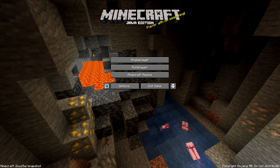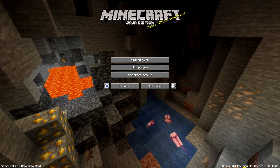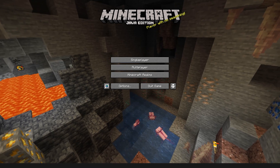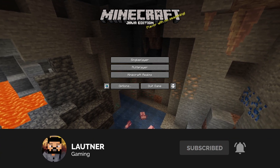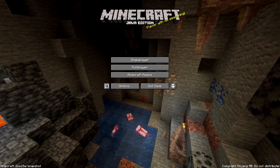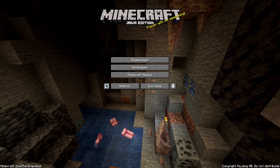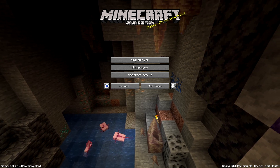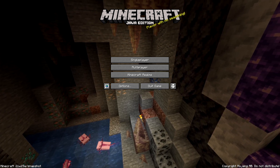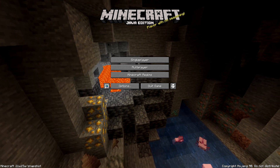Let's first go over the Caves and Cliffs world generation changes impacted by the recent announcement. World height has been switched back to 1.16 levels. Noise caves and aquifers have been switched off. Cave and ravine caverns have been returned to their old settings. Crack caverns have been switched off. Ore spawning has been returned to the 1.16 setup. Copper now generates between the bottom of the world and height 192, being most common around height 96. Tuff now generates in blobs between heights 0 and 16. Worlds created in snapshot 21w05b or any earlier version can now once again be opened, and worlds created in any version between snapshot 21w06a and 21w14a can no longer be opened.